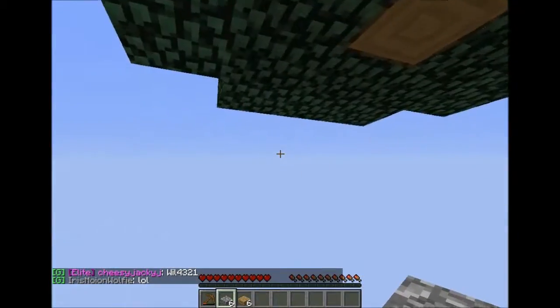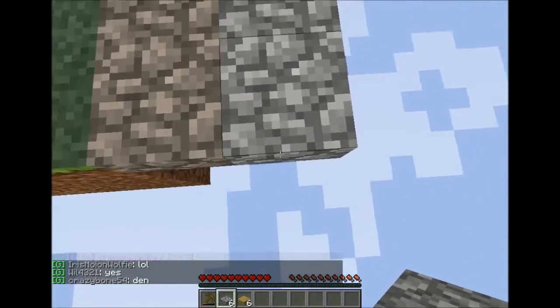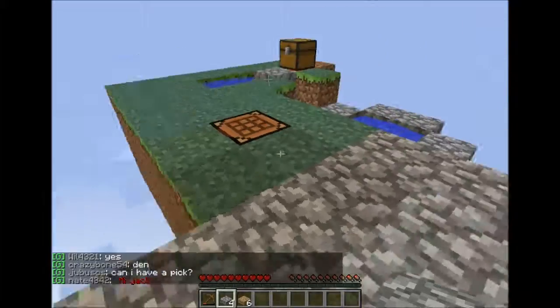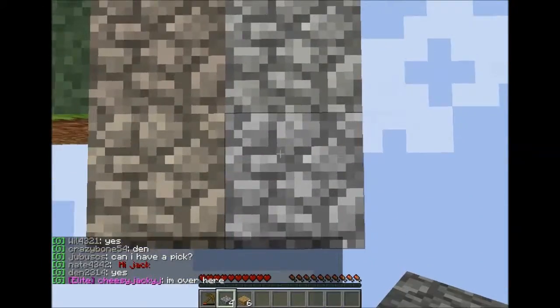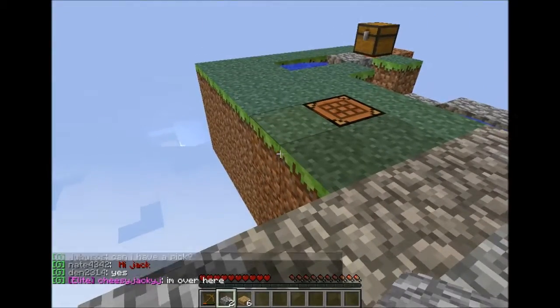Unlike what the Yogscast tell you, you cannot fall off slabs while shifting — unless they drop down, which is a glitch that happens. If it's a top-half slab, it can often drop down to a bottom-half slab, and in that sense you can fall off a bottom-half slab.